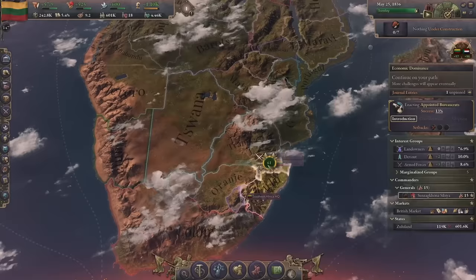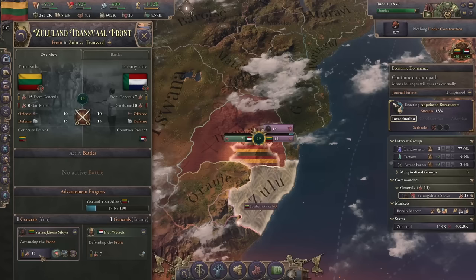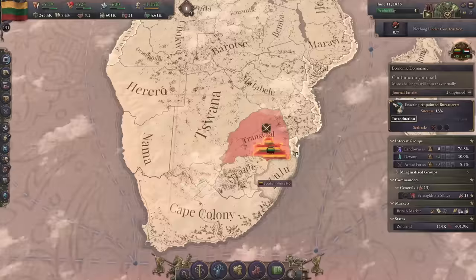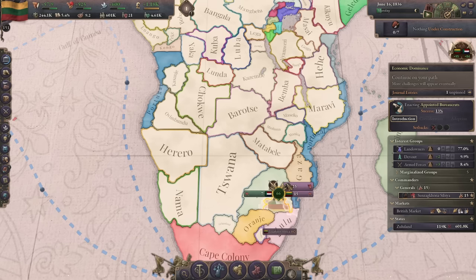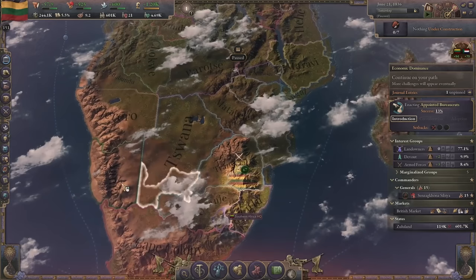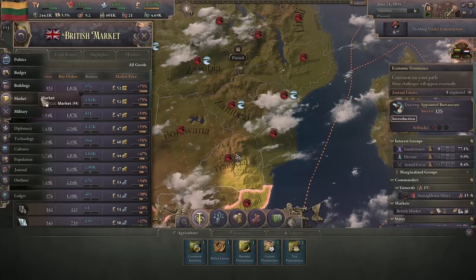The first war is looking good so far. We've got to keep track of our morale - if it tanks things will get rough. In my other runs I took Aranhe first and Transvaal always kicked my ass, so it's good to see we're actually winning. Let's look at the market we're in.